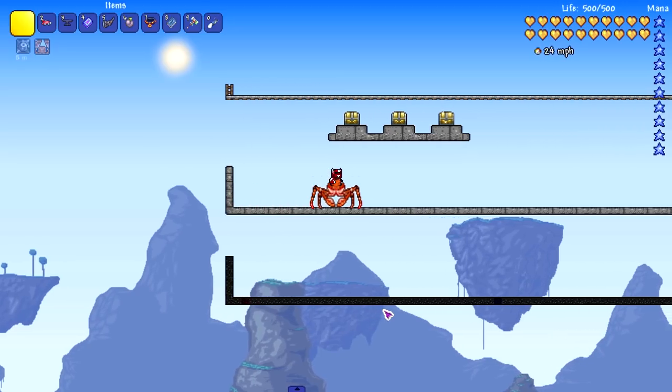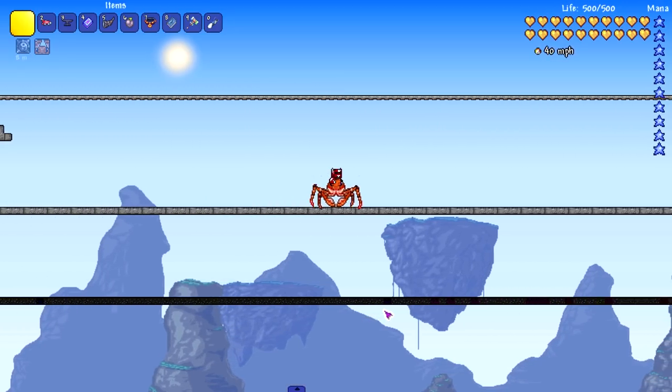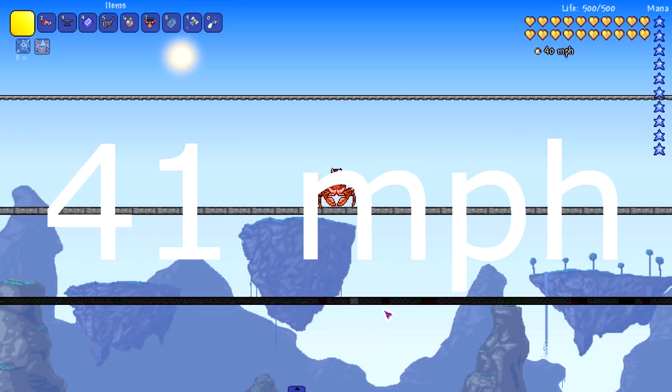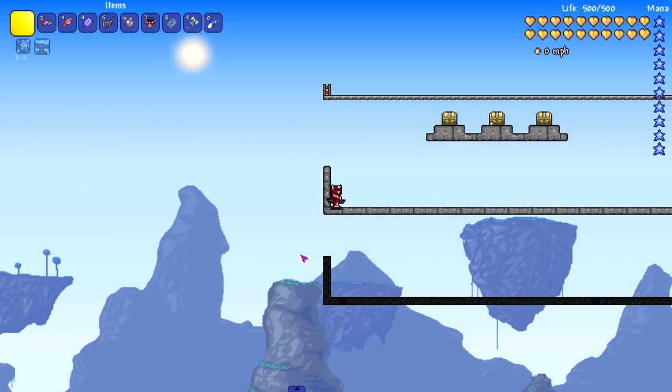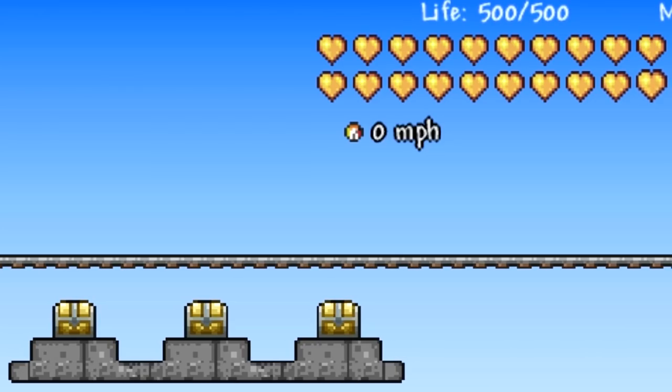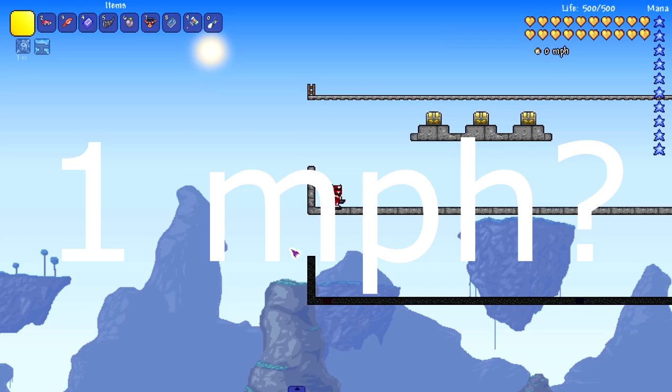Next is the crab mount, one of my favorites — I always seem to get it every playthrough. It's a useful early-game mount sitting around 40-41 miles per hour. Then there's the anvil mount, designed for vertical downward speed — on land it barely moves, cycling between 0 and 1 mph. Basically the slowest of the bunch.